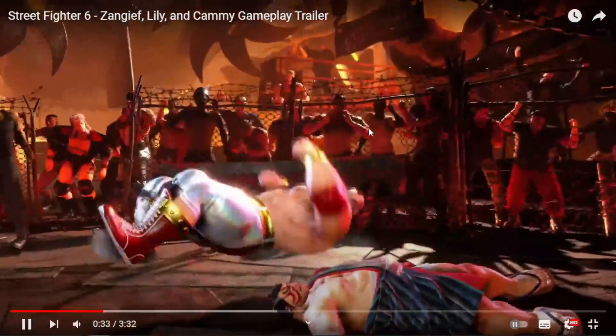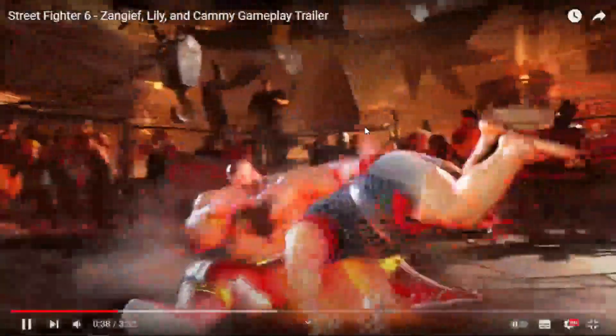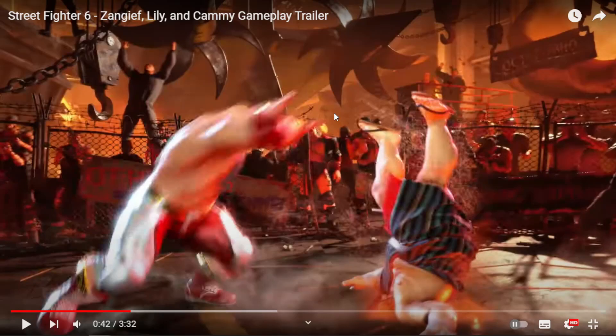Standard throw shown. Then Spinning Pile Driver. Now based on Zangief appearing on the other side, this is the proximity kick SPD — the normal kick SPD is the bear run. But in Street Fighter 4, and they removed this from Street Fighter 5, if you do it proximity it does a completely different move. It has a lot of corner carry, but you side switch.